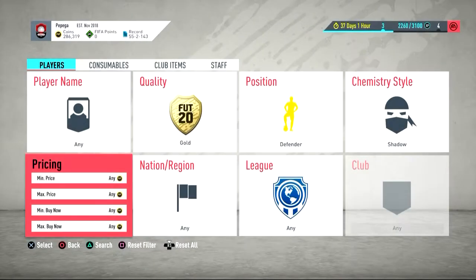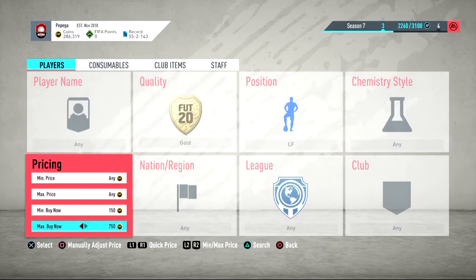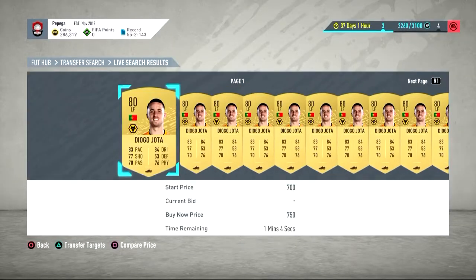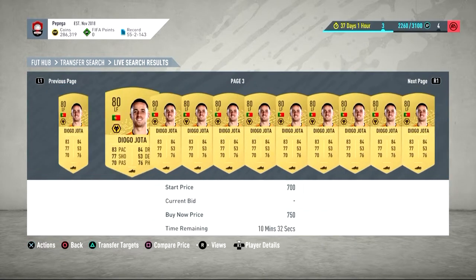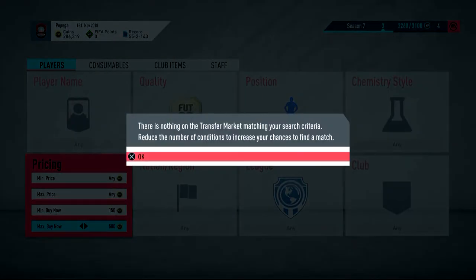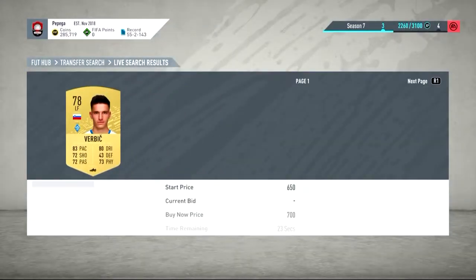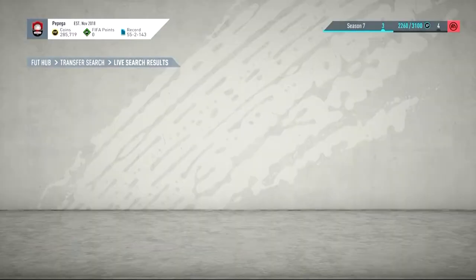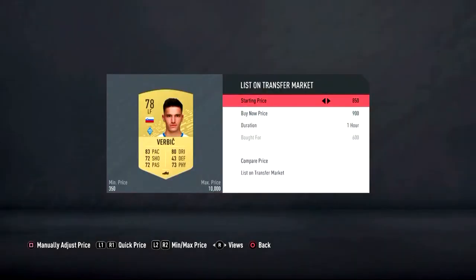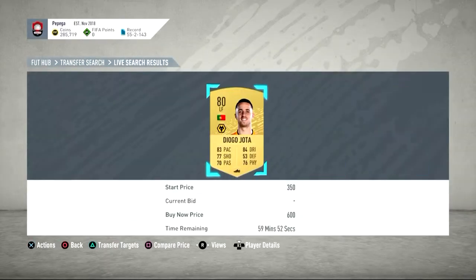The next method is left forwards. These methods might have been shown on my channel before, but it's difficult to find brand new methods with a low coin balance. The issue is Jota comes up everywhere, so it's a bit difficult on the left forward side. What you can do is look for a bargain around 600 coins. I'm buying this one just to prove a point — he's also a left mid so I'll list him for around 2k. I'd advise having at least 8 to 10k for this method because it does take a while for them to sell.